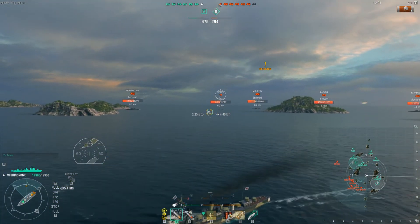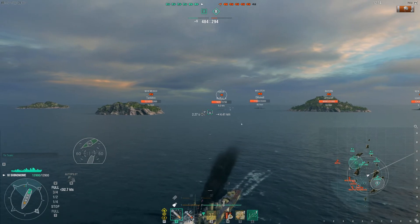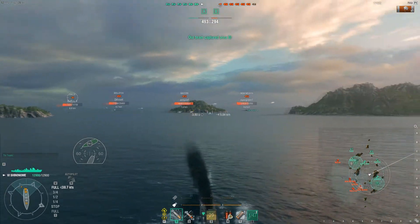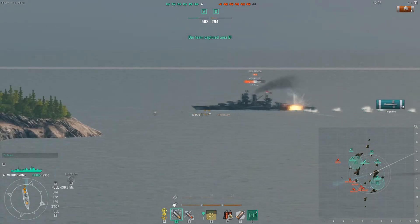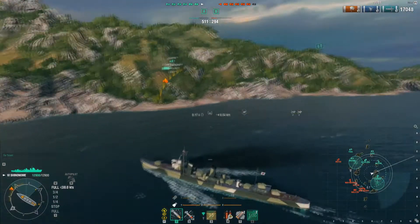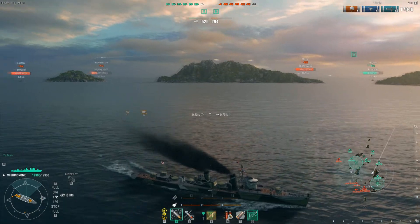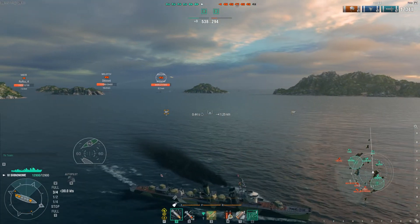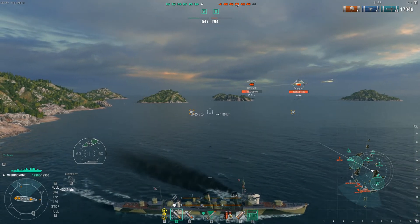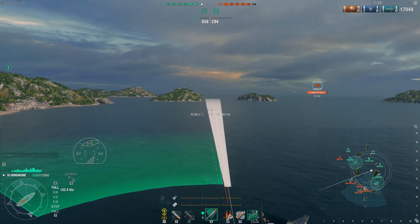The enemy Gaede actually caught us by surprise — he came around that island. I'm going to try to get some distance because I really don't want the Molotov focusing on me. Fortunately the Molotov is currently focused on someone else. That New Mexico sped up and I only got two torpedo hits instead of the total — I probably should have spread those out more. I was hoping the New Mexico captain wasn't paying attention but he was. At least the two hits are probably going to cause him to burn his damage control since there was flooding.